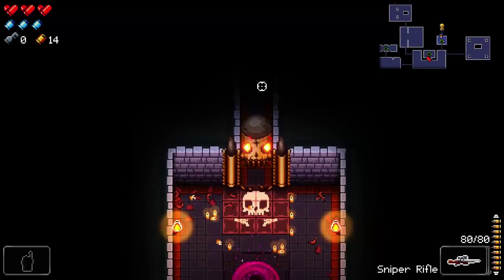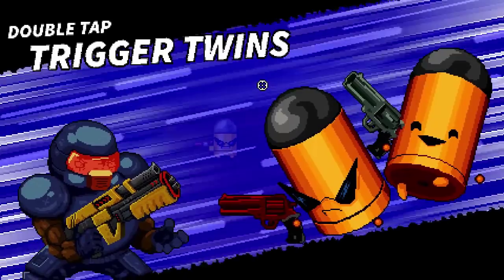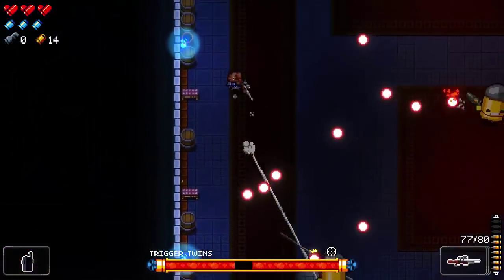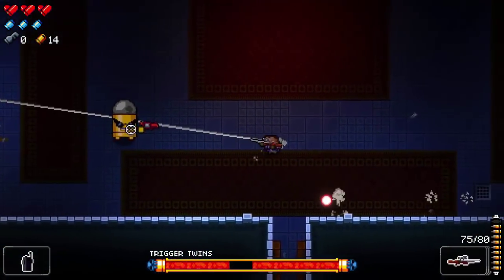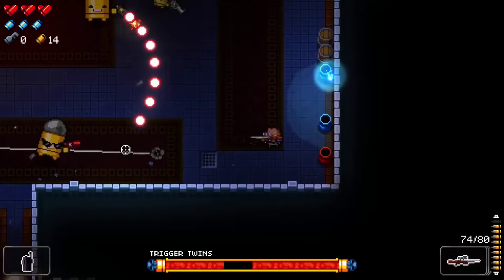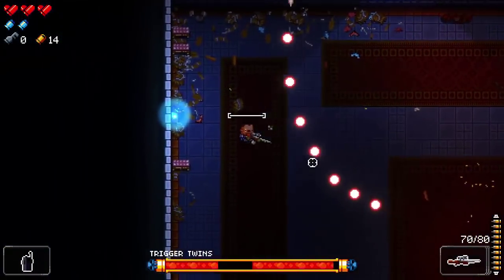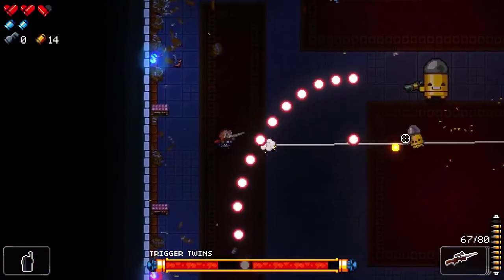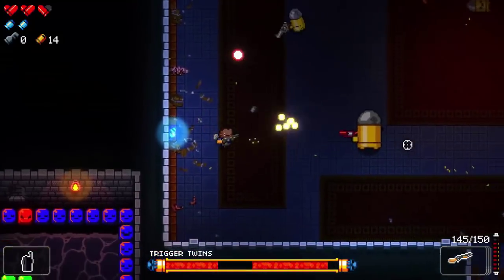The Trigger Twins boss fight starts — god, it looks cool. I use a blank to clear projectiles. I mention that blanks come back between floors — only two of them — so if I use them all here and survive, I'll have two blanks again on the next floor. I switch to the shotgun. This is not where I want to be at all — the fight is getting intense.